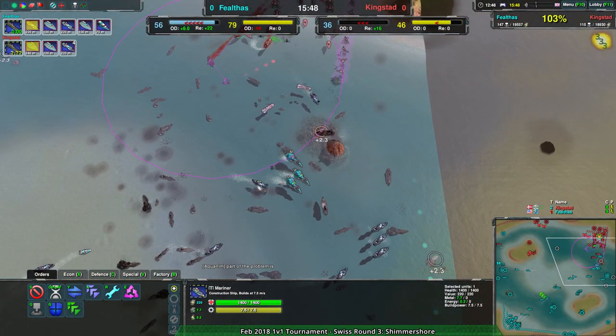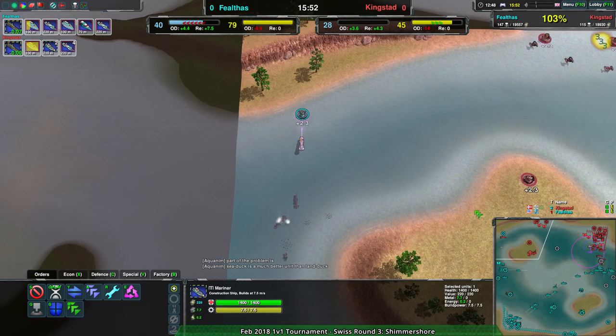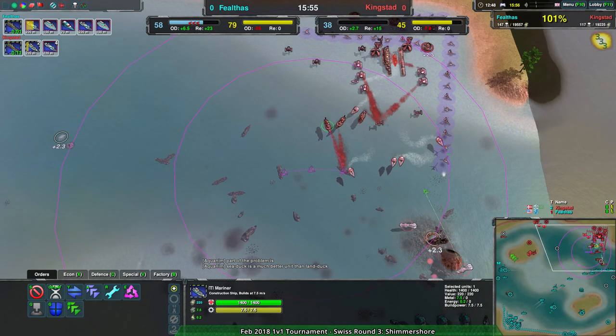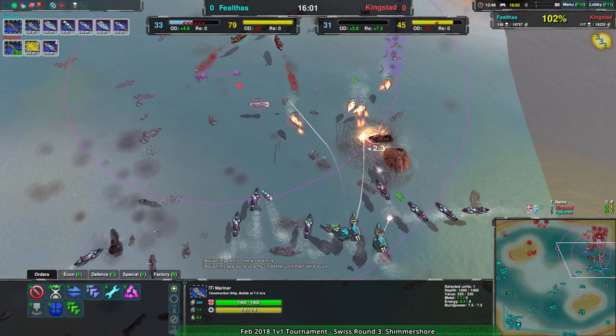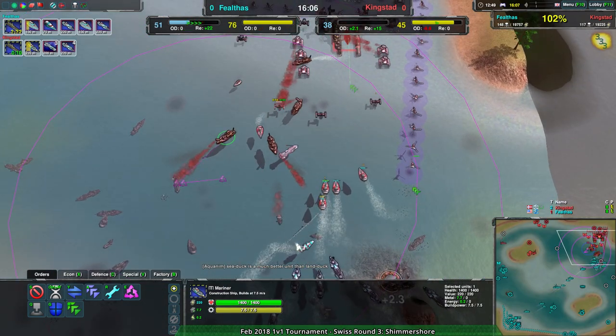I don't see how much mileage they'll get even with this handful of sea wolves taking on what they can - just not enough. Felthas is starting to reclaim in the south, which is very very bad for Kingstead. I expect the game to be over in a minute as soon as Felthas manages to get in a strong push.